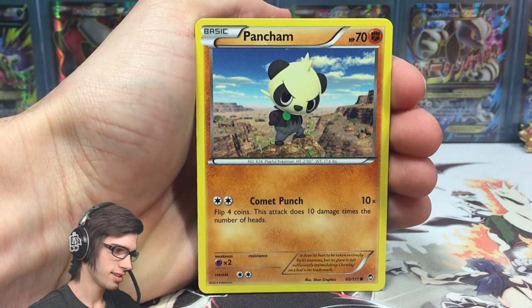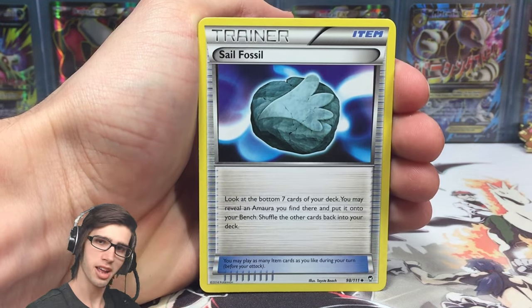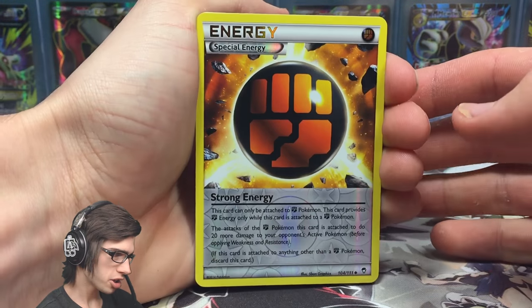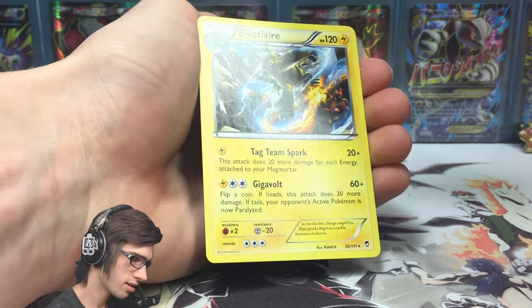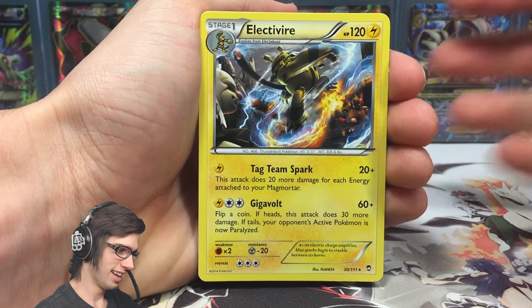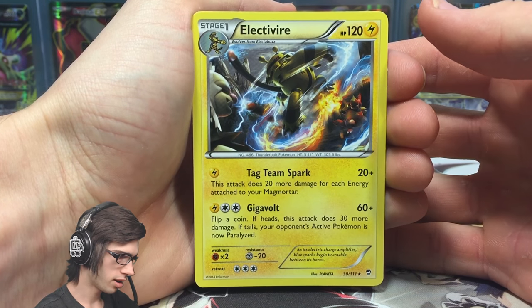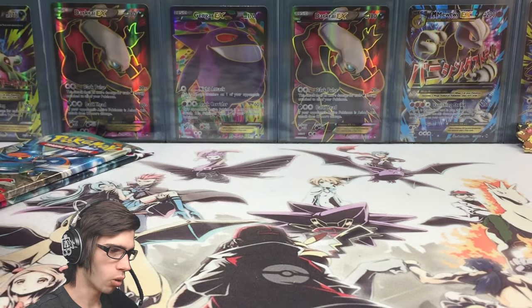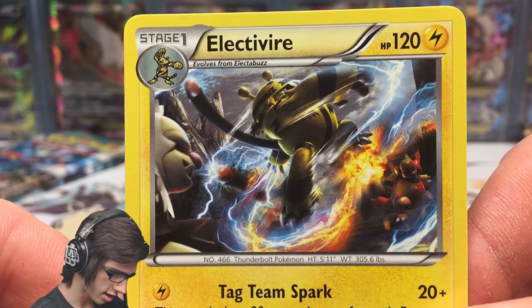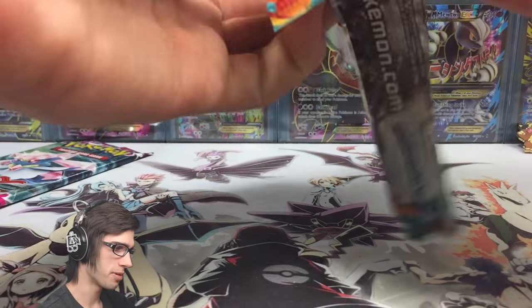Starting off this blister pack with a Pikachu. We got Clauncher, Clefairy, Magmar, Pancham, Fossil Researcher, Raichu, Sail Fossil, a Reverse Strong Energy — that's not bad — and Electivire Regular Rare. Not the best start, no first pack magic, but that's all good. Electivire has 120 HP with Tag Team Spark and Giga Vault — awesome art on that one actually.